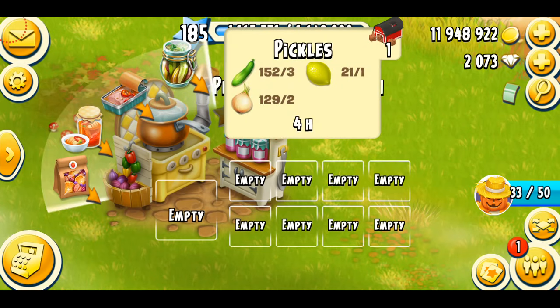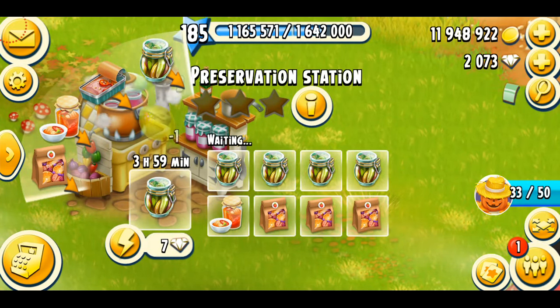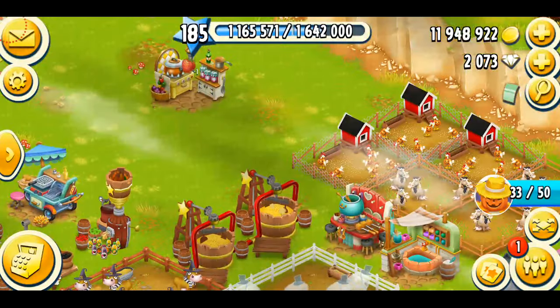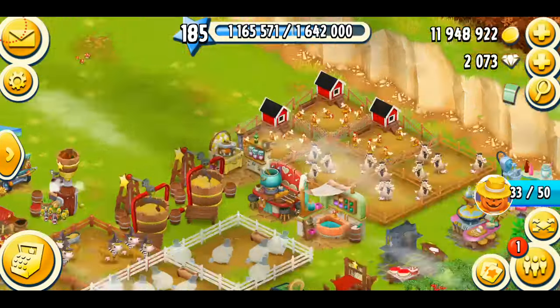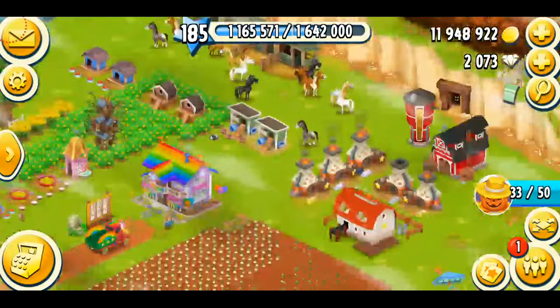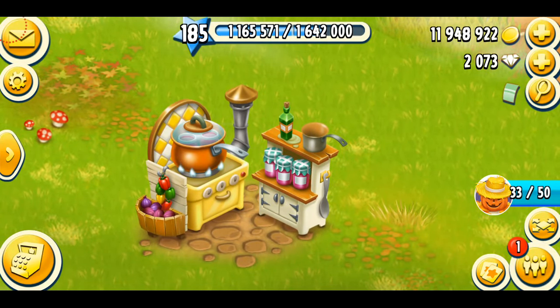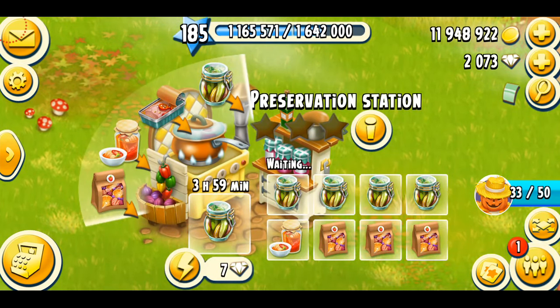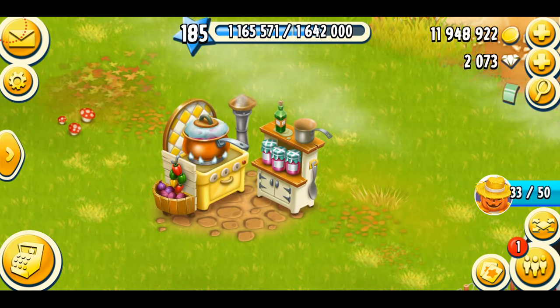That was all about this machine, the Preservation Station, which unlocks at level 91. It costs 950,000 gold coins and takes four days to be manufactured. I'm going to make more products now. These products are going to take a really long time, so it's going to be very hard to manage all the products. It looks so small but so cute at the same time. I really hope you guys enjoyed this video. If you have any more questions related to this machine, let me know in the comments. Subscribe to the channel so you don't miss any more videos coming. Thank you so much for watching. Have a great day, bye!